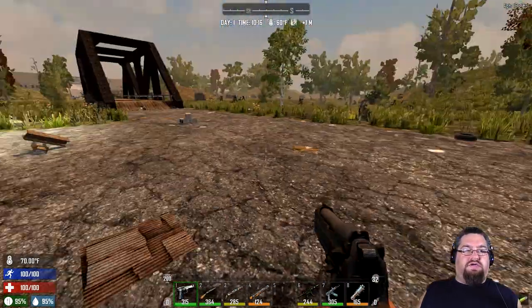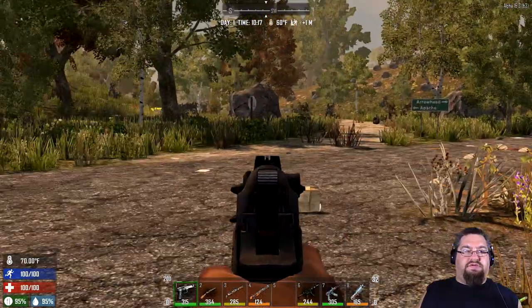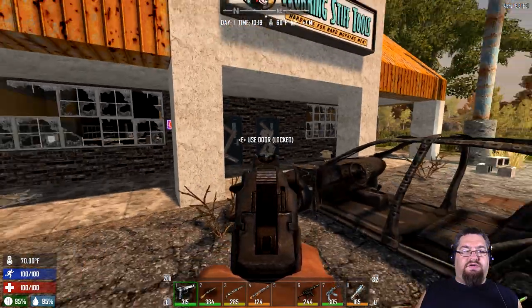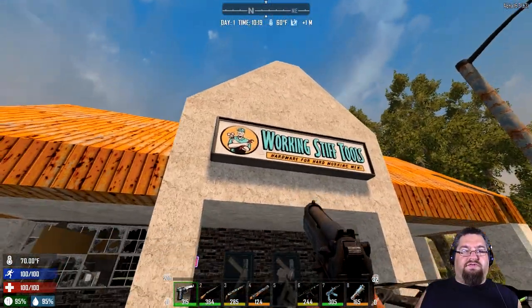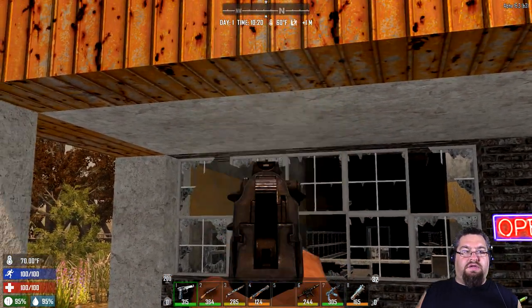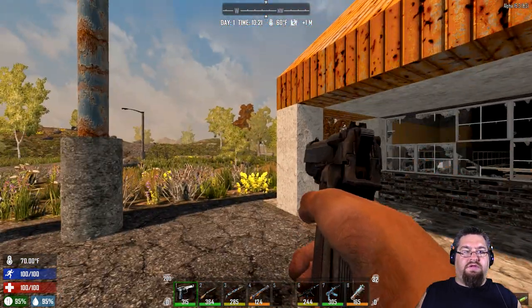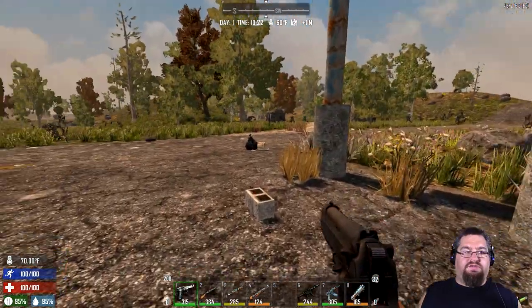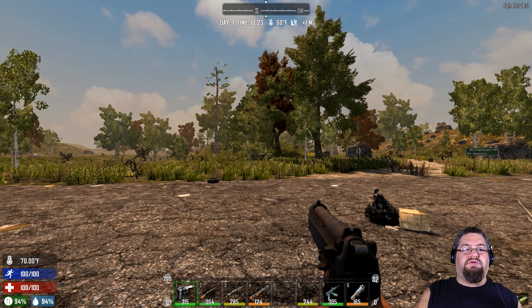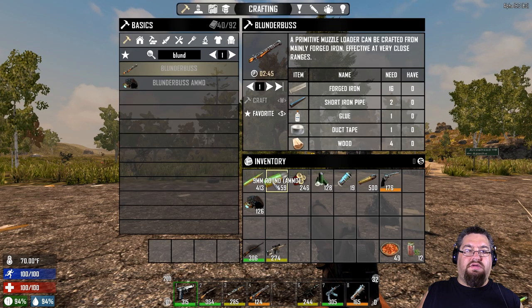So first things first, here is the pistol in my hand right now. It's your standard 9mm pistol. You use secondary fire to aim down range. We're here at the Working Stiff Tools. Pretty much self-explanatory — it is a pistol. To learn the pistol, you need the pistol book. The pistol takes 9mm rounds.